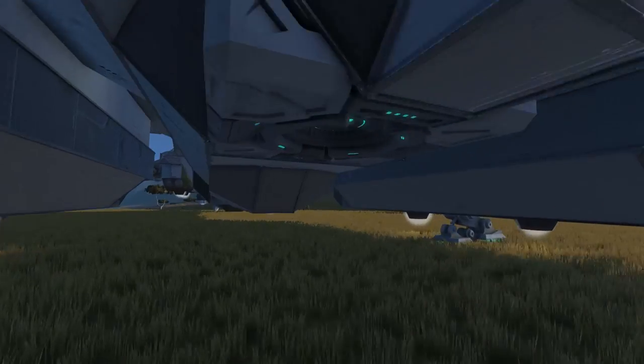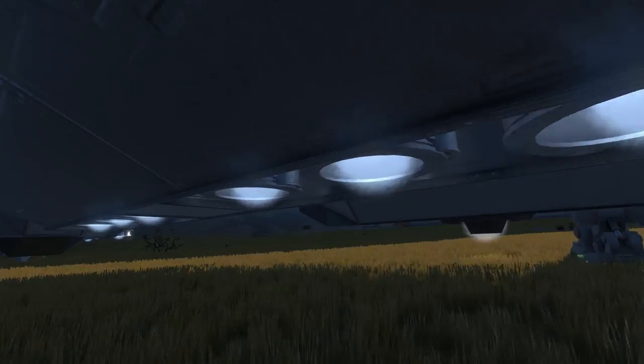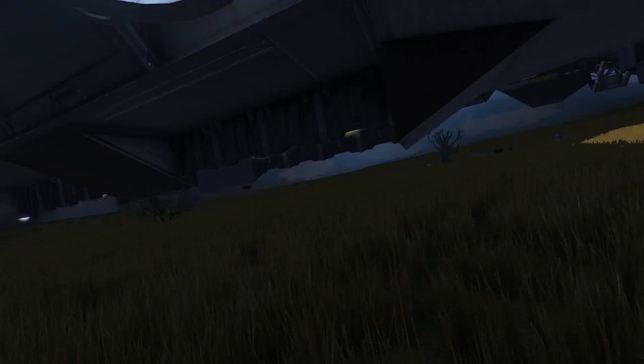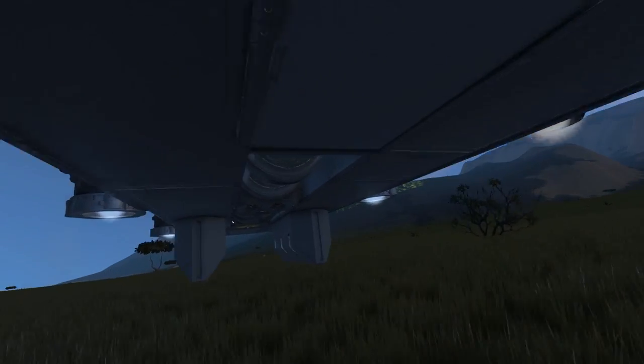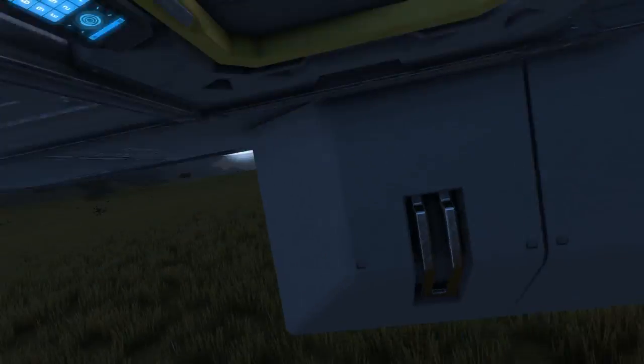Let's go underneath here. We have a jump drive — I think we only have one, we can check that in a bit. Ion thrusters under here to help us keep up in space and stuff like that. Moving along, more ion thrusters. We've got hydrogen thrusters as well to help us on planets and in space if need be. Grinded-down wheels, oxygen generators, and just an access point there.